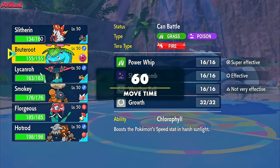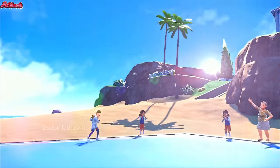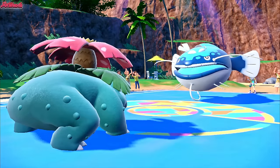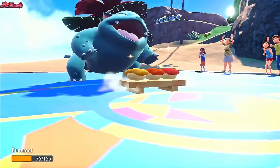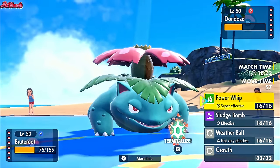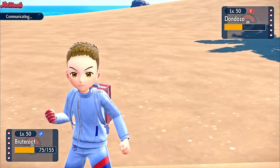Now we go straight into Venusaur 100% of the time here, because they're either going to go for a Curse or a Roost — so we scare them out with Venusaur. Stealth Rocks chip again, which is unfortunate. They go for an Order Up, which is a Dragon-type move I believe — a good play. That's going to do some decent damage to us. Now we can pretty much do whatever we want — Venusaur does really well against them. I'm going to go for a Power Whip.